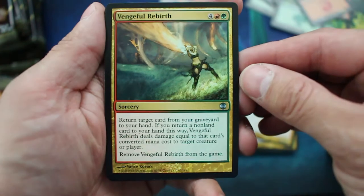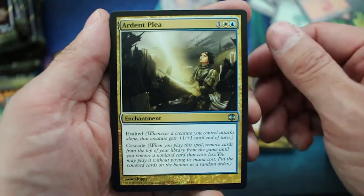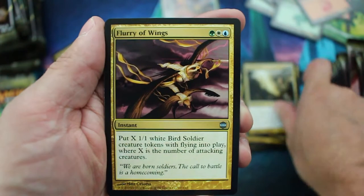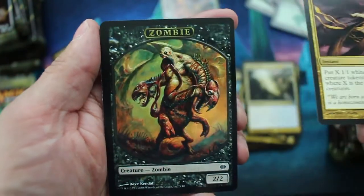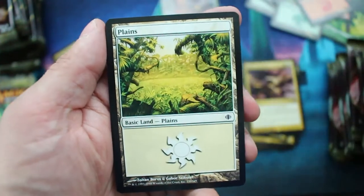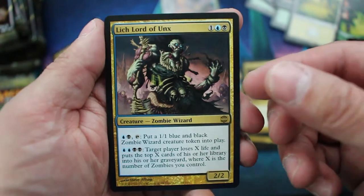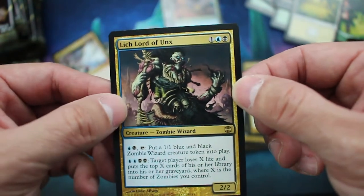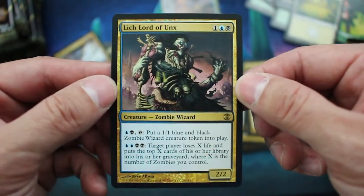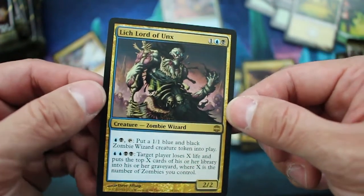Vengeful Rebirth, Ardent Plea, Flurry of Wings, another Zombie Token — that one's creepy looking — Plains, and there we go: Lich Lord of Unx. This might see a spike at some point. Blue-Black Zombies is a thing, fellas.